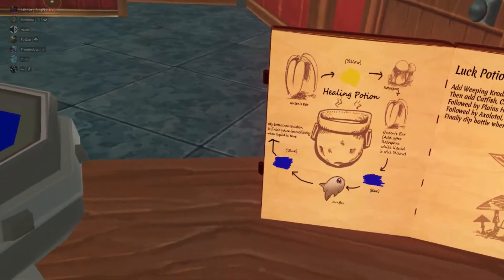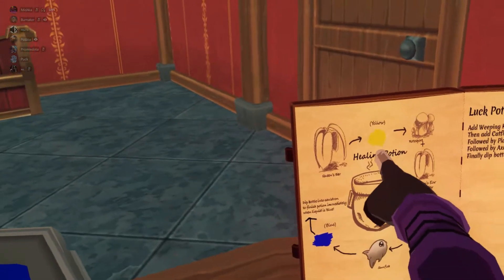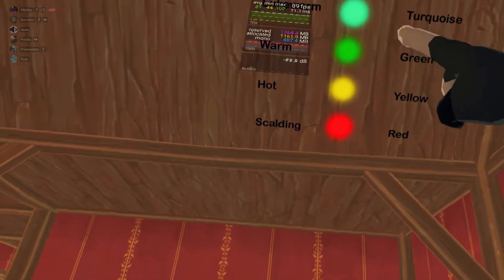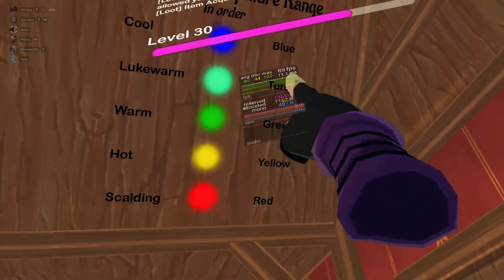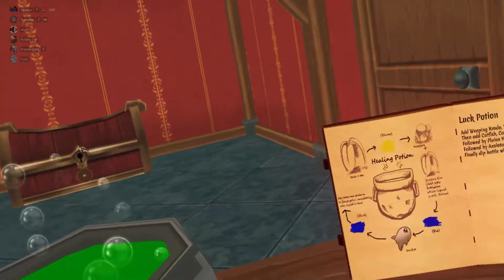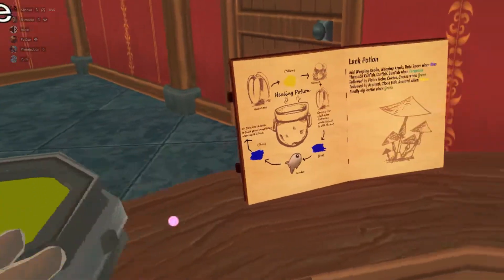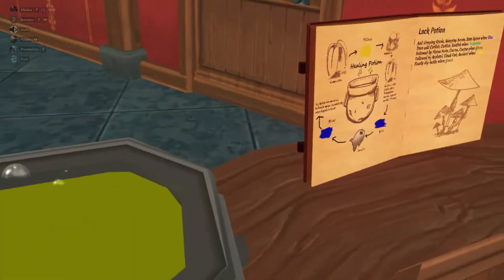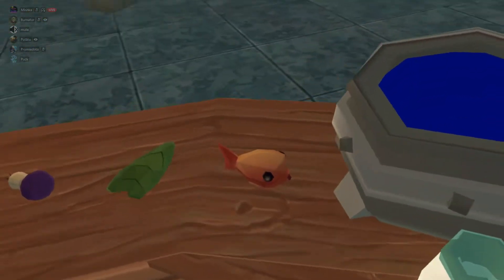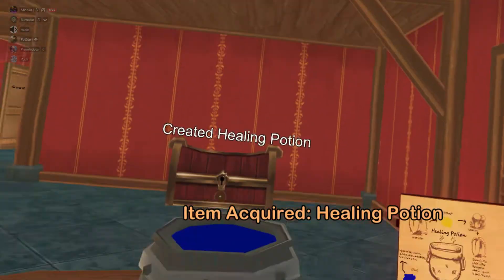Actually making a potion — we're going to make a healing potion. We start off by putting queen's ear in, then we wait for it to turn yellow, and then put rotospore. You can see up on top here, kind of behind the XP bar, it gives you the order: blue, turquoise, green, then yellow. So we're turquoise now, going to green next, then yellow. When it's yellow, we put rotospore in. There's yellow — drop the rotospore in. It goes back to blue, then we put sunfish. Bloop! And then while it's blue, dip bottle into cauldron. We created a healing potion!